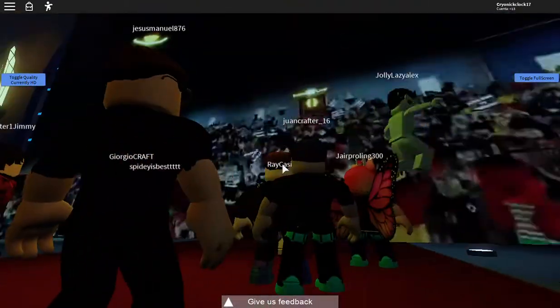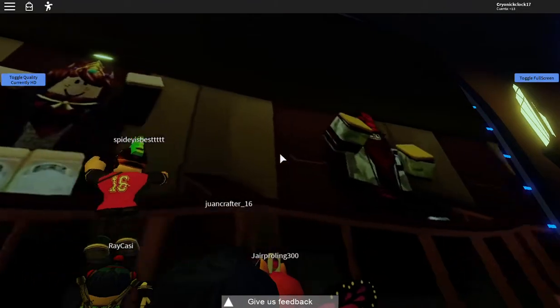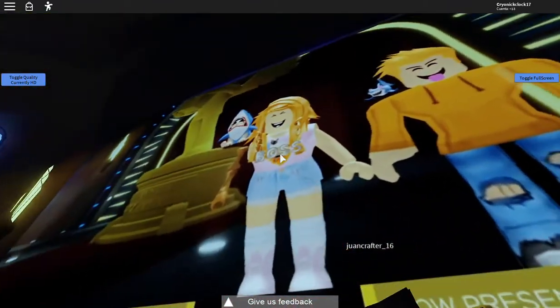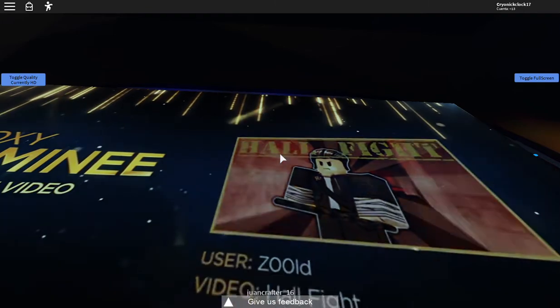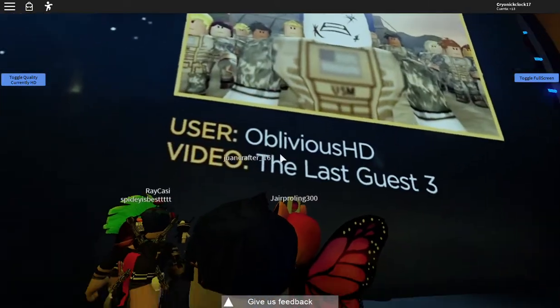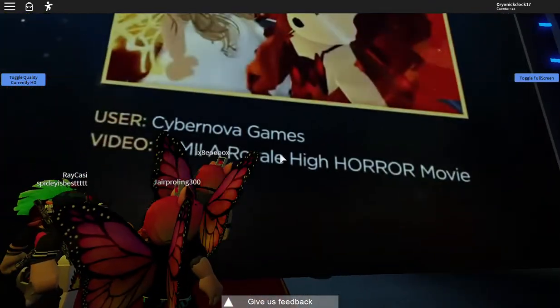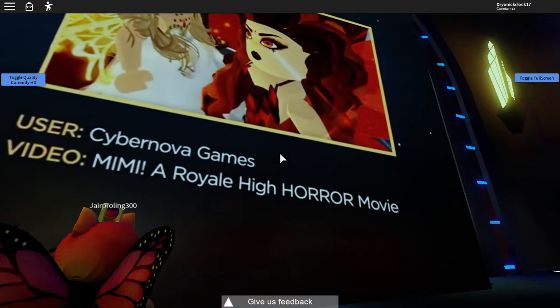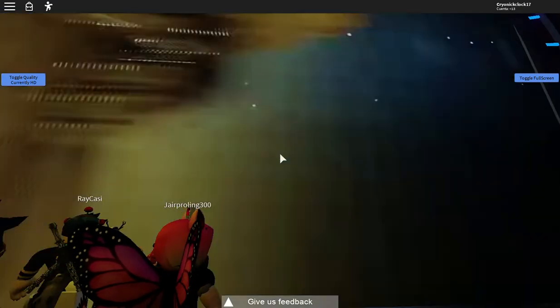Hosting the category for Best Action Video, please welcome YouTube megastars Inquisitor Master and Zachary Zaxor. Get ready for pulse-pounding, heart-stopping Roblox action — presenting this year's nominees for Best Action Video: Zold Hall Fight, Oblivious HD — The Last Guest 3, Paradox Poke — Elusive, Cybernova Games — Mimi, A Royal High Horror Movie, Virtual Blocks Assemble — Zombie Apocalypse: A Roblox Animation.